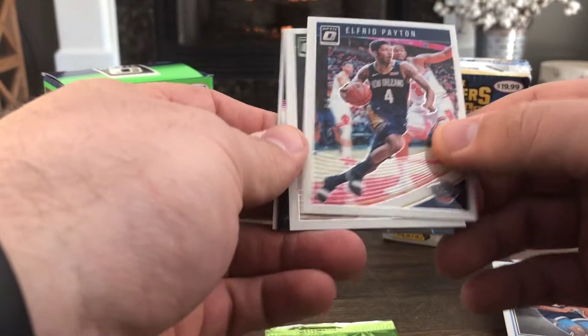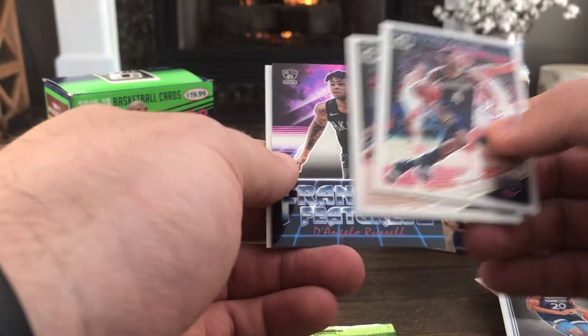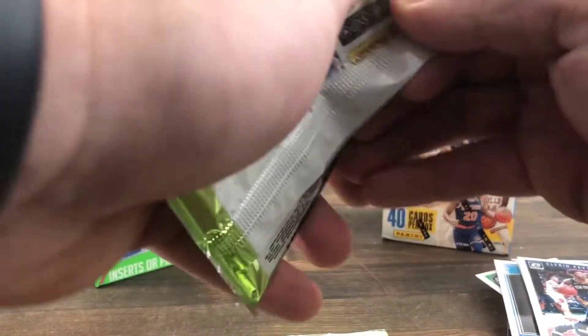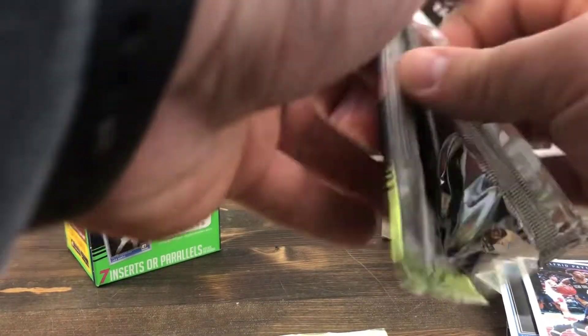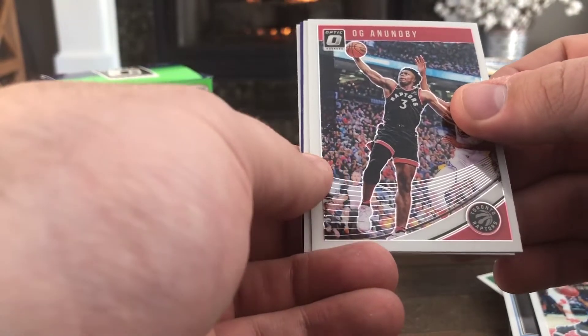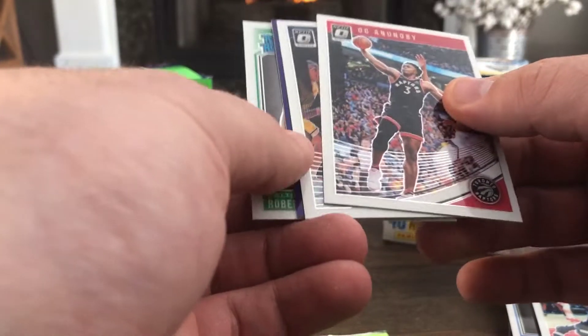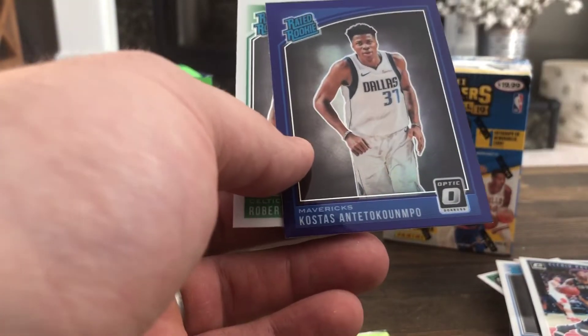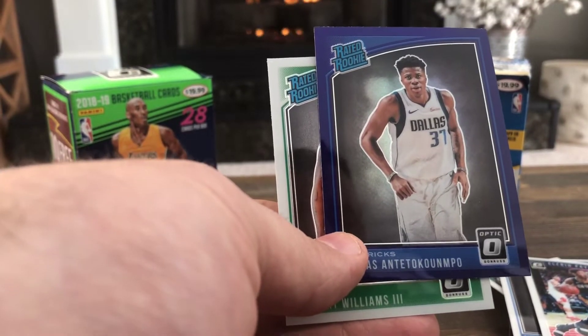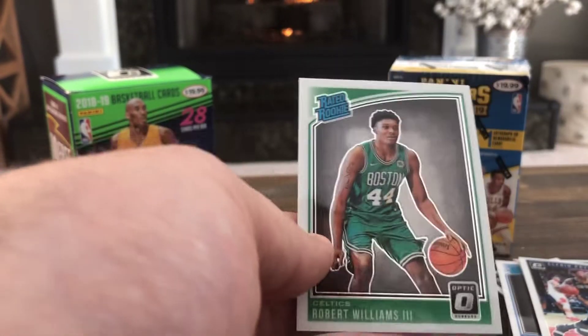Alfred Payton, Malcolm Brogdon, D'Angelo Russell franchise features, Victor Oladipo. Then OG Anunoby, Will Barton — and we got a Costas purple, it's pretty cool. I haven't seen a purple one yet — Costas Antetokounmpo purple rated rookie — and Robert Williams.